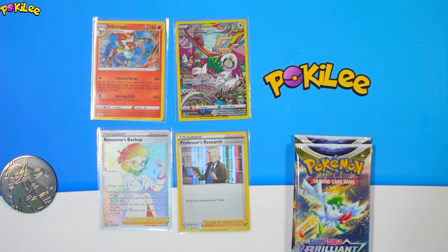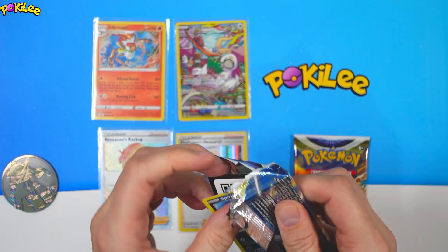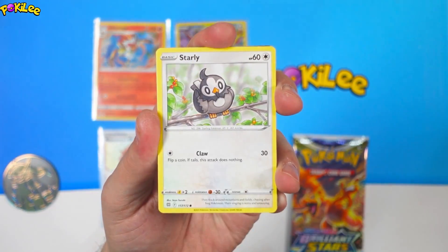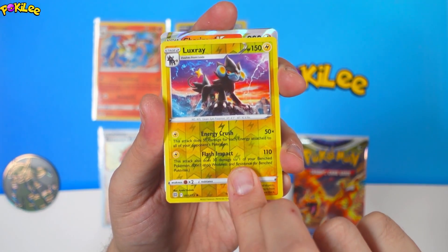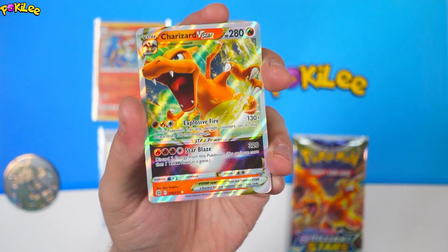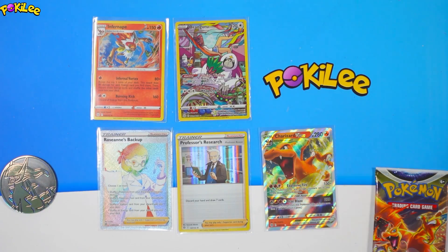What are we going to get? Let's find out. Second to last pack — let's get some spicy stuff right now. Spirit Bomb, Starly, Riolu, Cherubi, Sork — looks free — and a Charizard V-Star! What an amazing box. Wow. Look at that beauty. This is one spicy, spicy box. Don't forget all you have to do to try and win these is like this video, be a subscriber, and comment below what your favourite pull is.